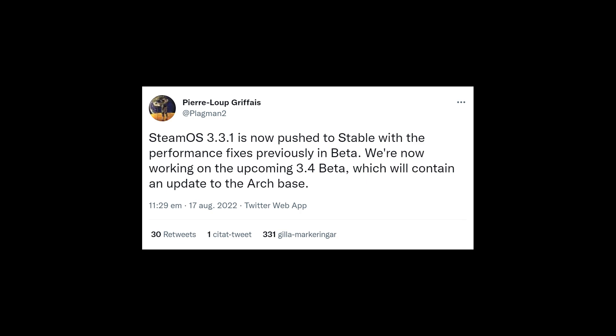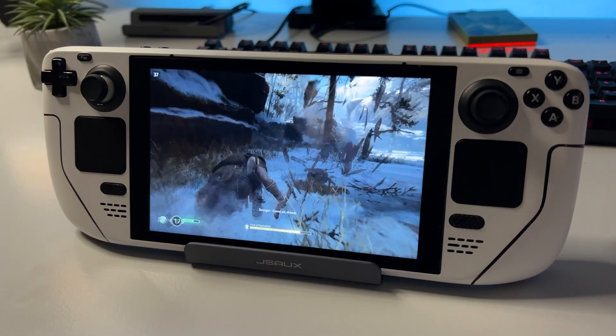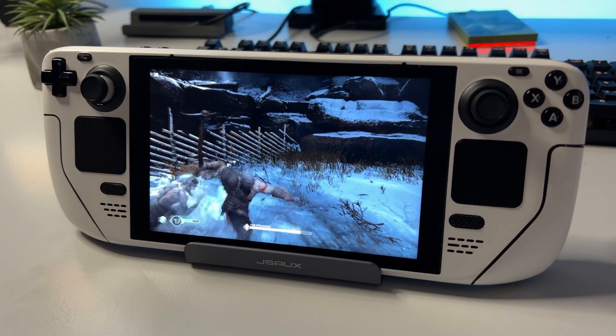Finally, here is a sneak peek at what we get in SteamOS 3.4. A Valve employee and SteamOS developer teased this on Twitter. The update is supposed to include an update to the Arch Linux packaging base that SteamOS uses. Why is this important? It means that practically every bit of the software behind the scenes will probably be upgraded, including graphical drivers, the Linux kernel, and more.